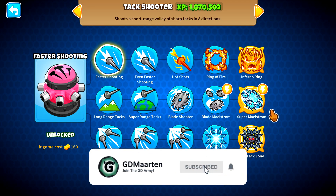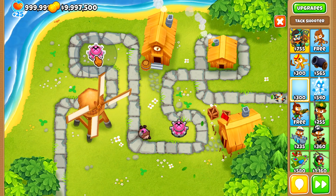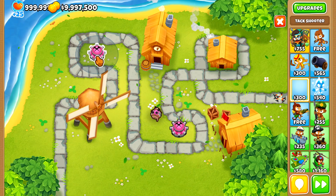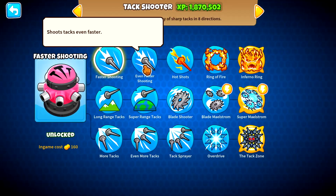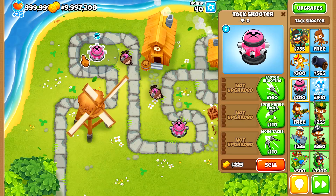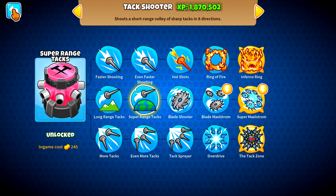The Inferno Ring, the Super Maelstorm, and the Track Zone. Some of you might know it, some of you might not. As you can see, it has a small little circle, and yes, you can expand this circle. The circle is where it will hit those lovely nails all over the map. You can upgrade it to shoot faster, upgrade it to have more tracks, and upgrade the range and all that fun stuff.